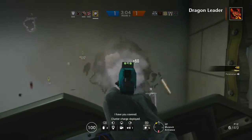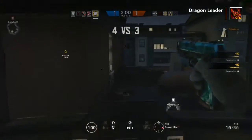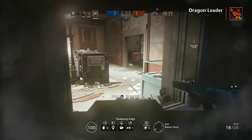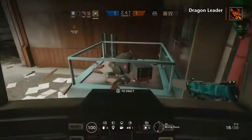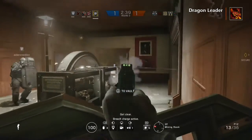Look at this wallbang — oh my God, I can't believe I got that. Blitz can be sneaky enough. If someone comes running at you, like Jaeger or Castle, anyone without a C4 or impact grenade, you can easily flash and tank them.